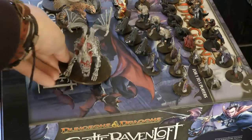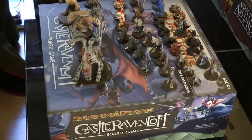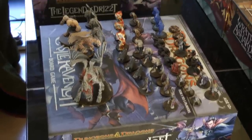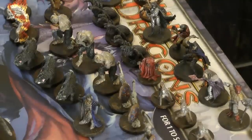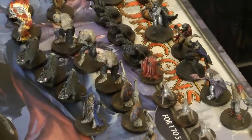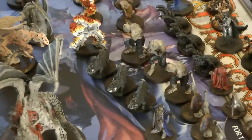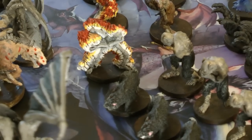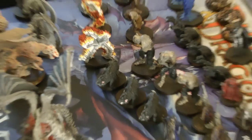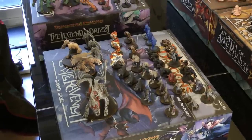So as sets go, again I couldn't justify buying two — I don't know what I'd do with two Dracolichi, two zombie dragons, and two giant flesh golems. There's some good rank and file, some good undead, a good mix of stuff. It's nice to get blazing skeletons instead of just skeletons because they are so cool. The heroes are good, they're useful. I really like the Castle Ravenloft set.